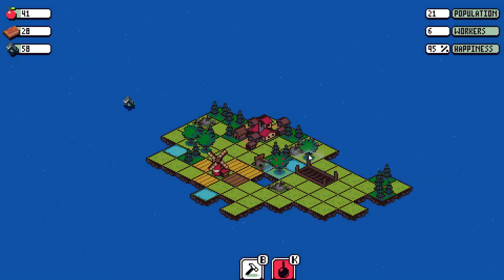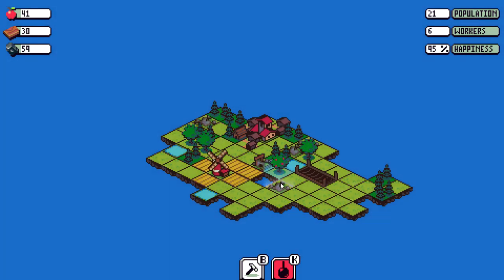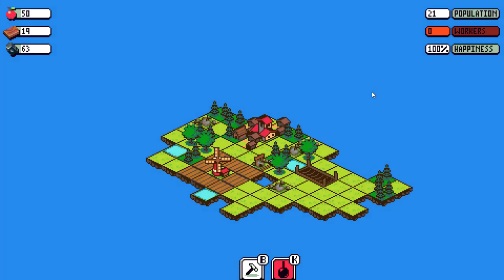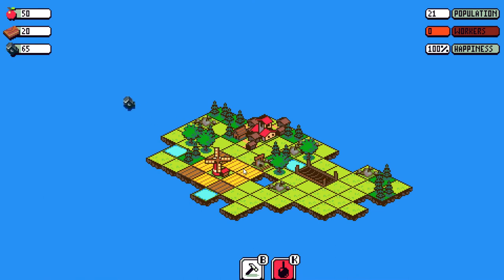More food coming in. I want to get the storehouse — it's fairly expensive, but it's really, really worth it in the long run, because it's going to automatically collect all the food. We won't have to worry about food at all. It's going to be pretty darn good. Zero workers — that's okay, we can get more of them really easily.